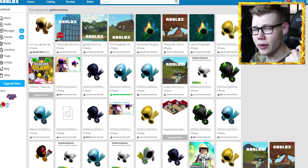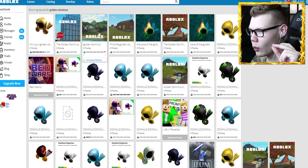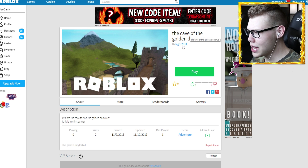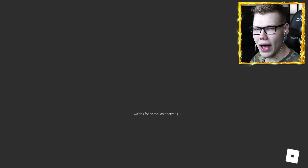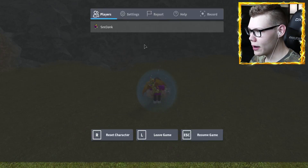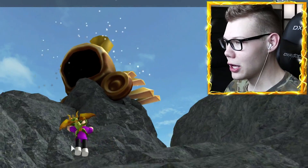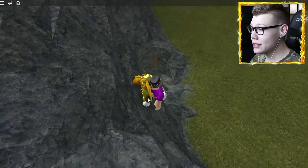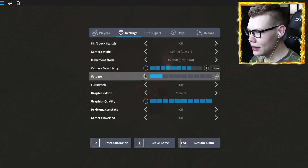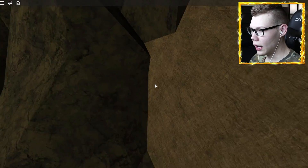I've changed my search to 'golden Dominus' in the games section to narrow it down. I can see quite a few games about golden Dominus but most are not available to join. What about this one — 'The Cave of the Golden Dominus'? I might as well give this game a try to see what they have. Loading in now — oh there's some lit music! There's a cave down here, and there's a golden Dominus up top but that's not the right one. Let me go down the cave.